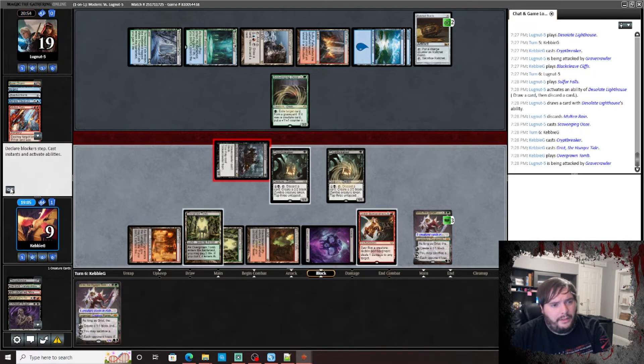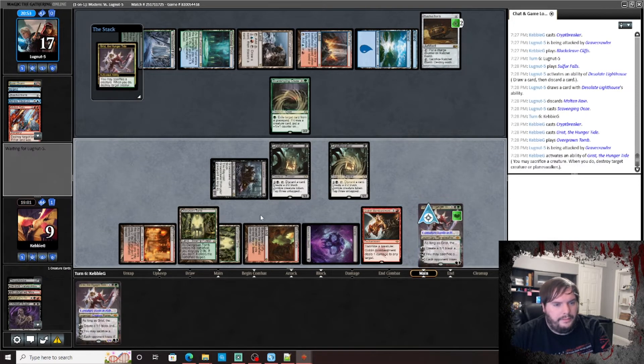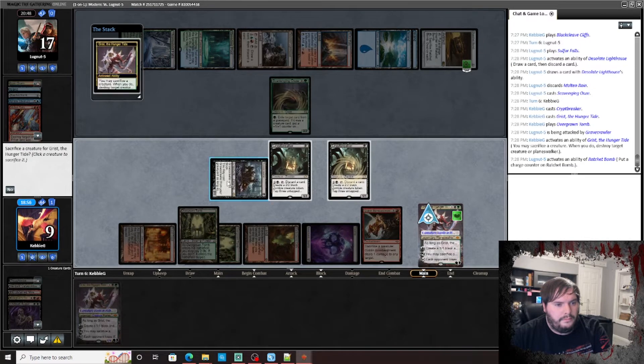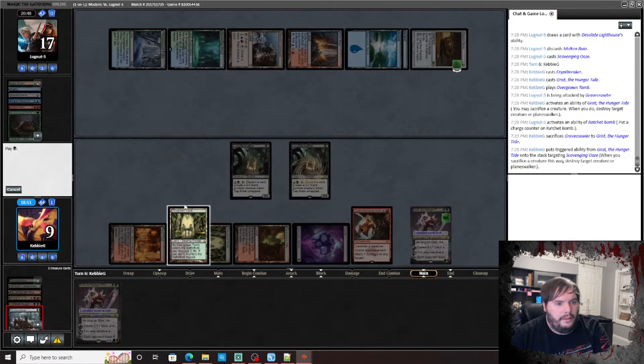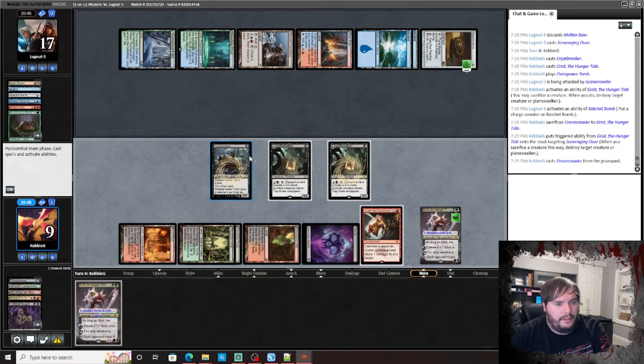Grist, go to combat — attack. See if he trades. Minus the Grist. Sacrifice the crawler, get rid of the Ooze. Play the Gravecrawler, pass the turn. He passes.